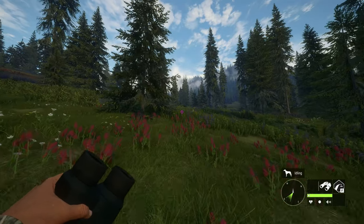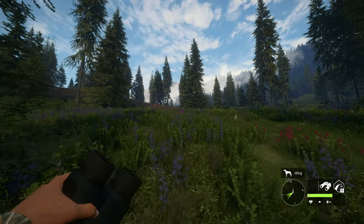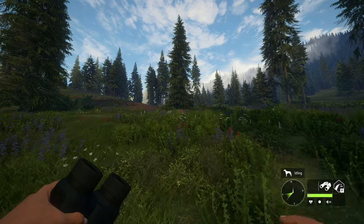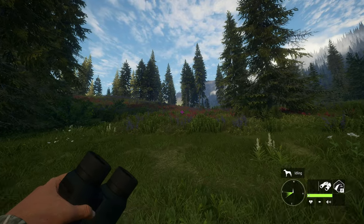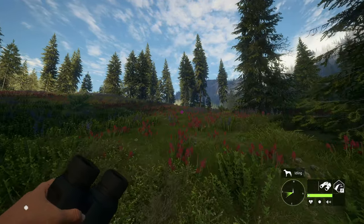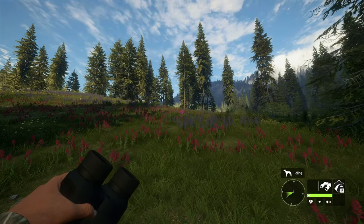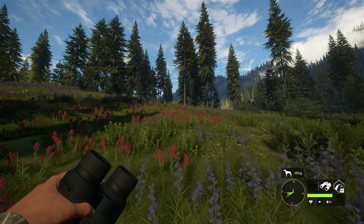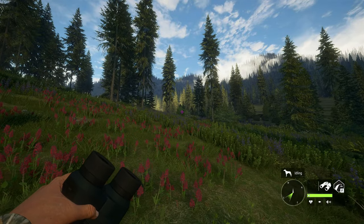Hello everybody, we are back here on Hunter: Call of the Wild, and today we are back out here on Silver Ridge Peaks. This is day 2 of the brand new update, and we did manage to get some cool stuff on day 1. We'll take a look at that later in the video, but first let's go out and try to find ourselves a good Rocky Mountain Elk, as they are so incredible now with their brand new need zones.